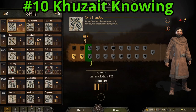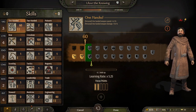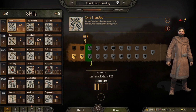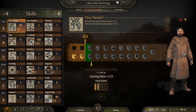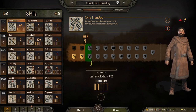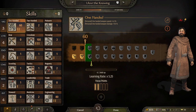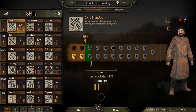I have weighted all of these skills in that order when choosing which companions are the best. Coming in at number 10 is the Kuzite Knowing. Looking right off the bat, you're not going to be impressed. But when you look and see they already have one point into scouting, one point into tactics, and then you look at the level — only level 10 — that is a lot of levels you're going to get very, very quickly.